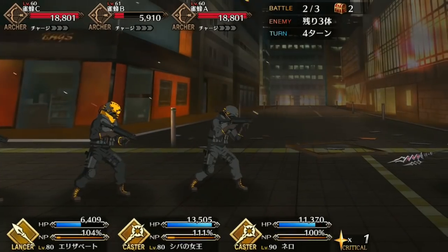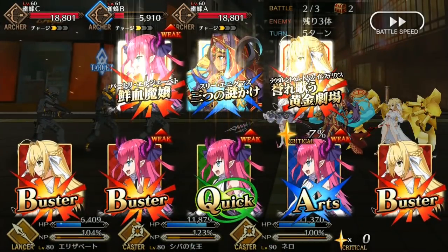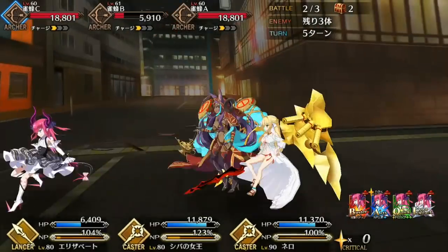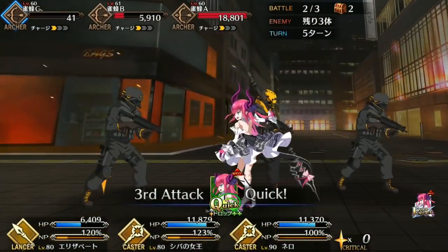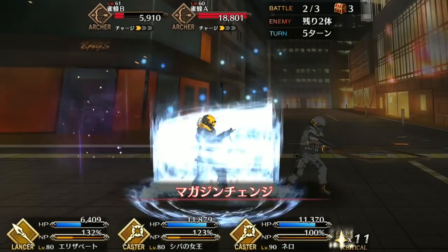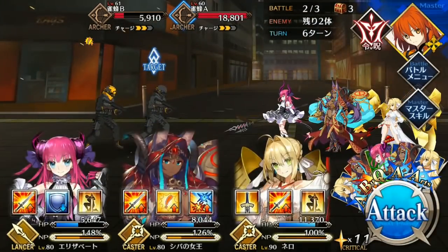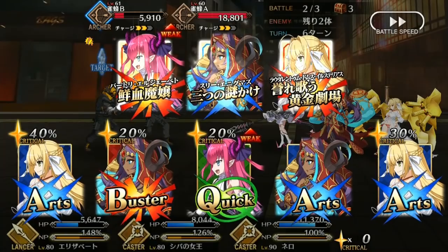Her noble phantasm isn't especially notable but it does ignore defense and she belongs to a rare breed of AoE lancers which makes her great for farming. There's also a case to be made that Liz is potentially the best AoE lancer, at least for the next few days, and then you can just throw that case out the window. Being the only gold lancer in the game she can seem pretty powerful compared to what she actually is, just because of the lack of competition when it comes to support or farming lancers.